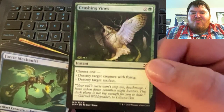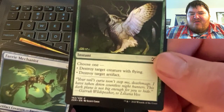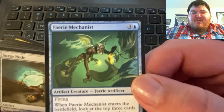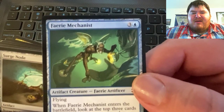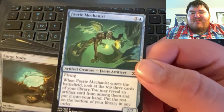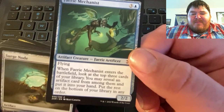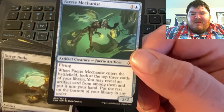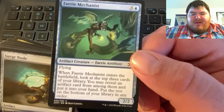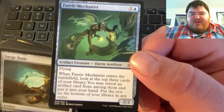Crushing Vines — choose one: destroy target creature with flying, or destroy target artifact. There's also a Faerie Mechanist — I know I have a fairy deck around somewhere, so I could maybe put this in there. When it enters the battlefield, look at the top three cards of your library, you may reveal an artifact card from among them and put it into your hand, then put the rest on the bottom of your library in any order.